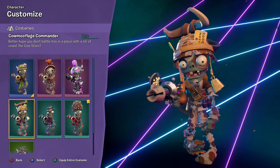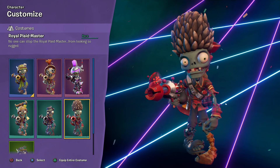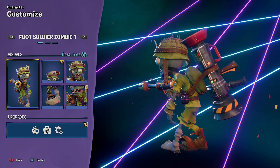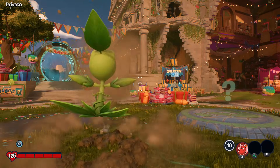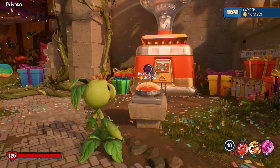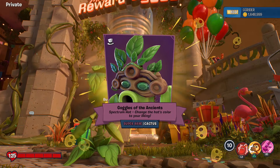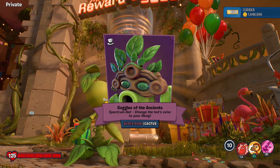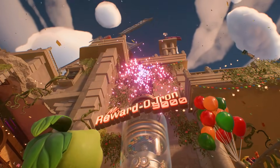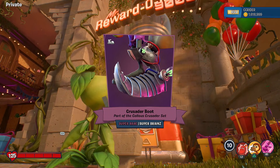Even if it's not the costume I'm really looking for, I'm glad to have more of them. That was from Rocks but this is the Royal Plaid Master - I like this one. We'll check it out at some point. Back to the Peashooter - a super rare! Goggles of the Ancients for the Cactus, a spectrum hat - that one looks awesome, I always love a good Cactus customization. And the Crusader Boot, Callus Crusader set for the Super Brains.